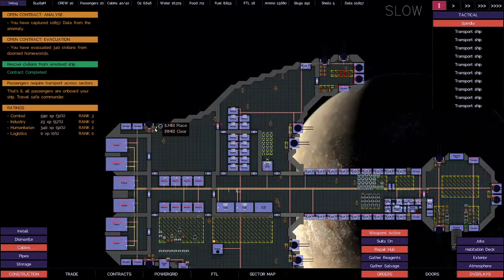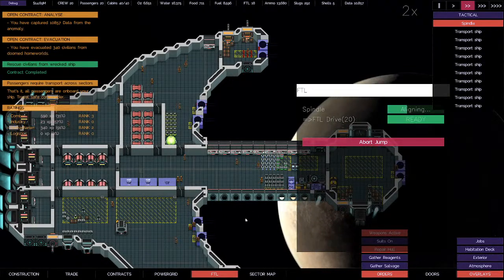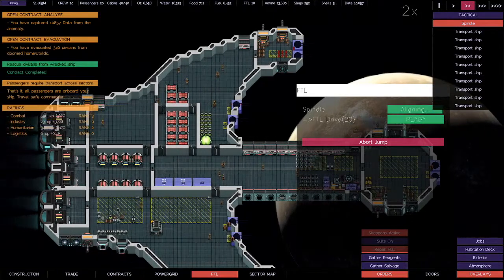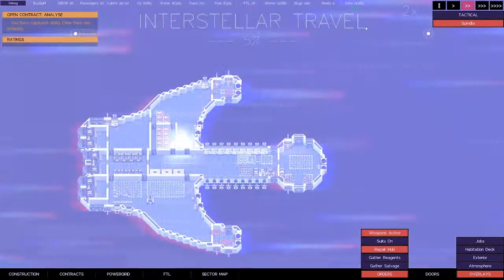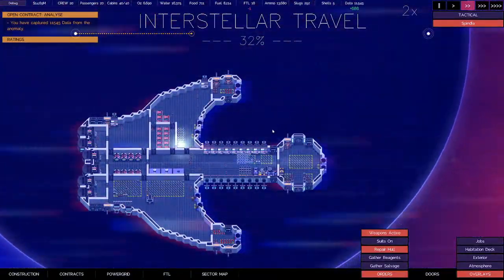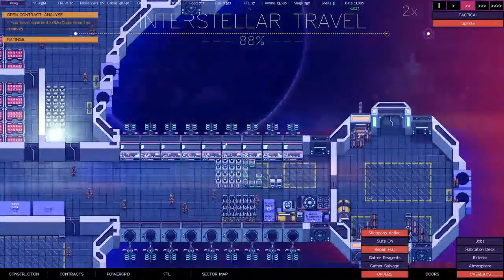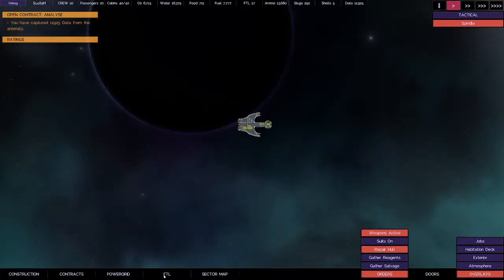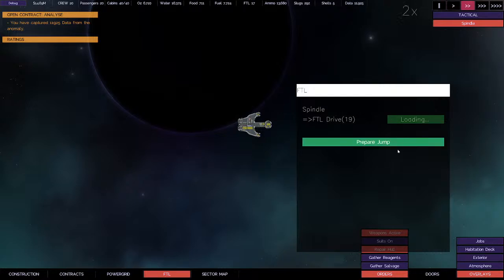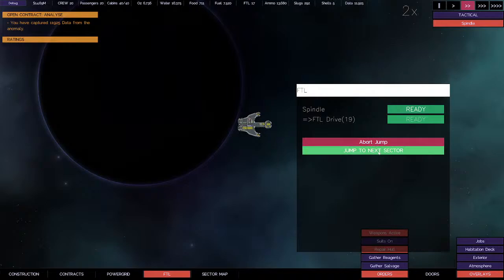Let's get this other guy plugged in. Now it looks like we're good. Extra battery — so we have no issues with power now, not that we had any before. Let's jump. Data increase real quick — it's totally going away, we get too far away from that. That was nice — we were getting like 15 data per second before. Still got 1,000 data. Wait for this to cool down and re-spool it up. We're getting a little fuel, so next jump in the next sector we're out there to get a bunch of fuel. Jump to next sector.